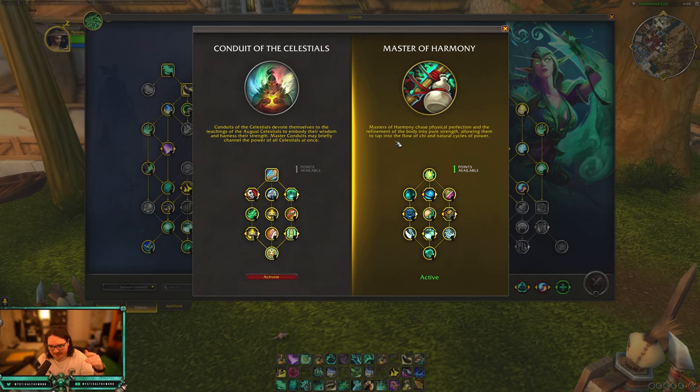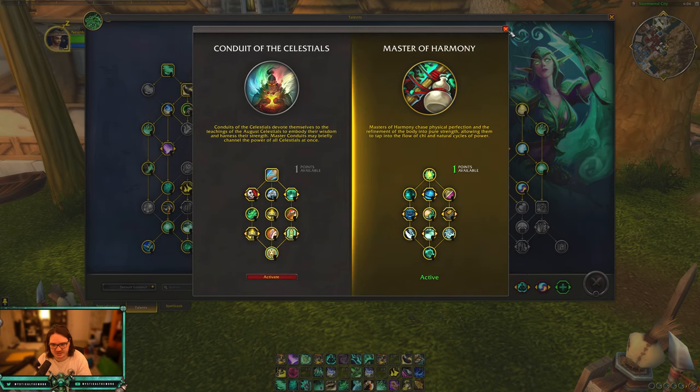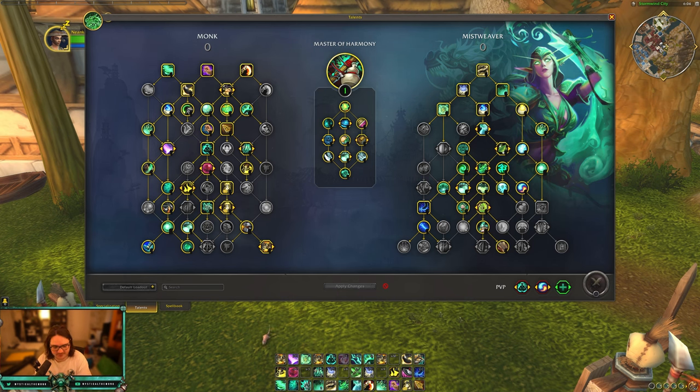So you chose Master of Harmony. This seems like the cast or misweaver tree. I will do another video for the Conduit of the Slash Jewels. But if you know me, I prefer casting misweaver over fist weaving. So I'm going to start with this one, starting off with the first talent.